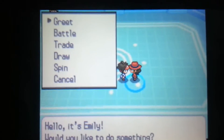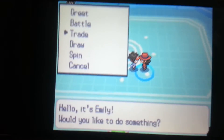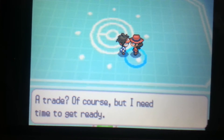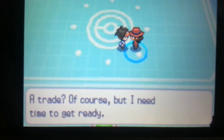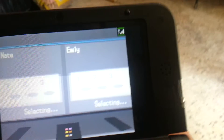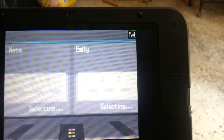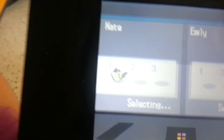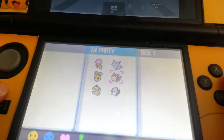And then we would select trade. Then your friend would also have to press yes. Alright, so we are about to trade. Now we're going to pick a Pokemon to trade with. Emily, I'll trade you my Emolga for something. What do you want? I'll trade whichever Pokemon, I don't care.